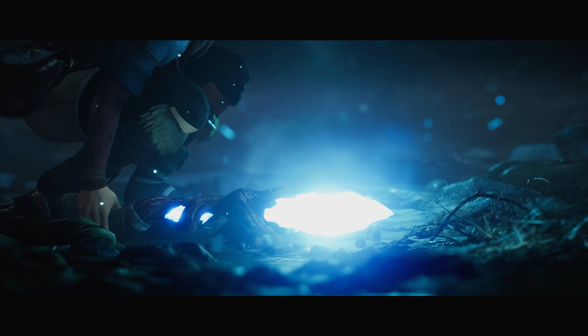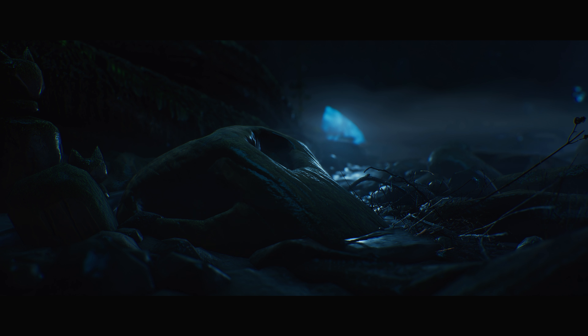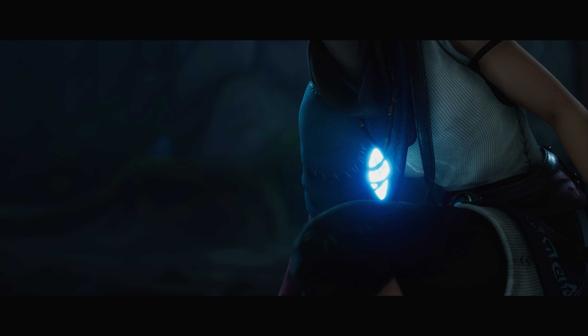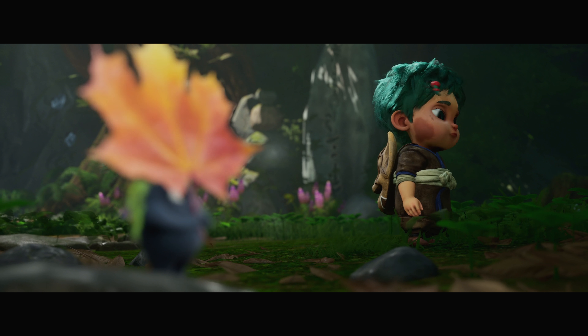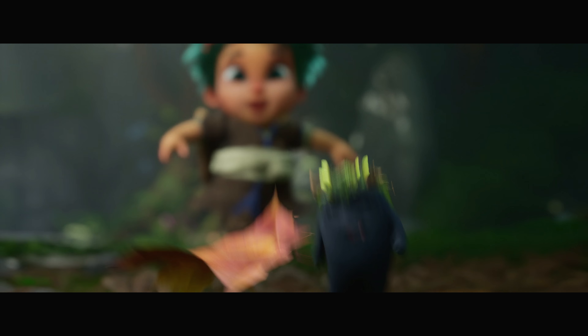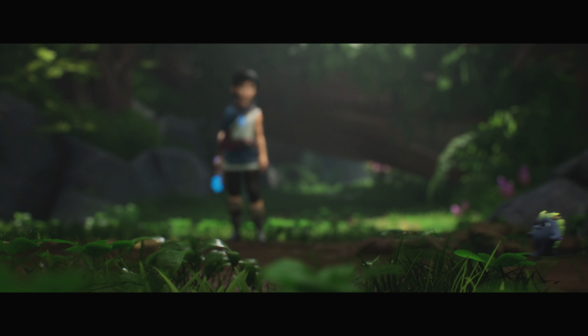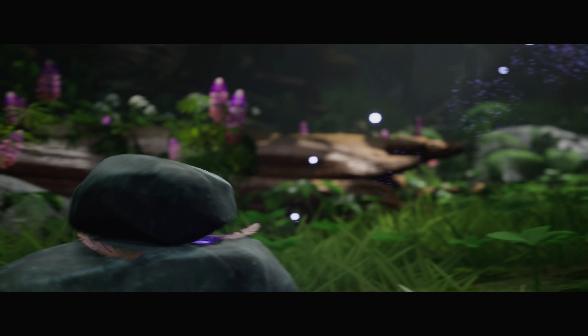Story-wise, you'll be taking on the role of the title character Kena, a spirit guide. Her role is to help spirits in this world move on to the afterlife, though some are more than a little corrupt. The overarching goal is to cure a corrupted forest and reach a sacred mountain shrine. While the story is relatively simple in concept, it's all these small stories found along the way that make it so special. You meet both good and corrupt spirits, you meet the rot — which gave me vibes of the soot monsters from Spirited Away — and you'll also witness memories that pad out the story of those around you. Ember Labs started as an animation studio and that is very clear, with fantastic pacing and the story constantly feeding you just a little bit more with each moment, keeping you intrigued.